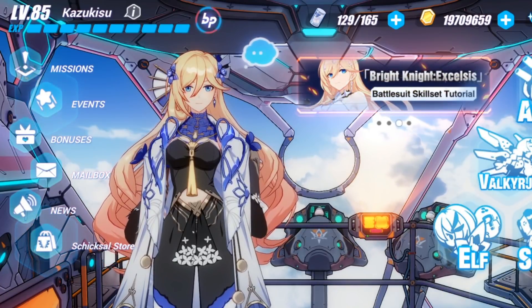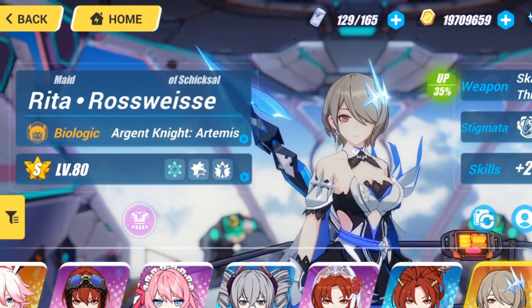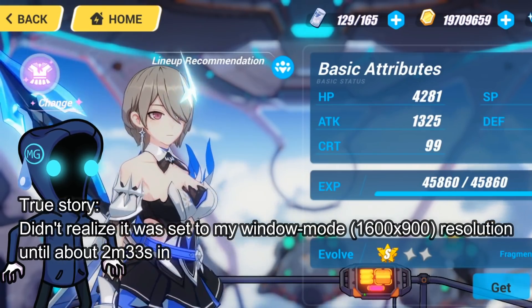Alright, so I finally decided to make use of the Advanced Supply to get Argent Knight Artemis to SS. Right now I do have her with 9 fragments, that's it.